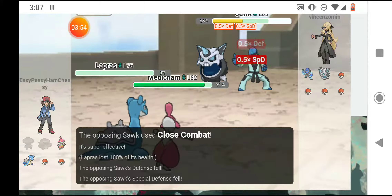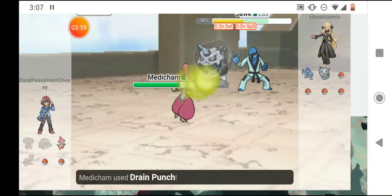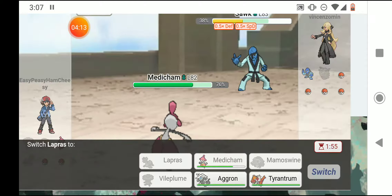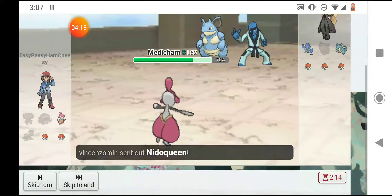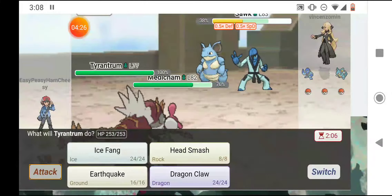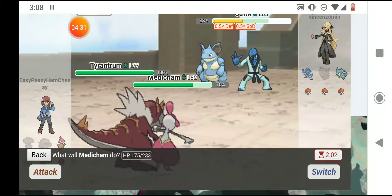Just in case it lowers both their speeds and doesn't take it out — but it doesn't matter because he one-shot Lapras, hit me with a Freeze Dry, it didn't do all that much but I hit him with a Drain Punch and it did a lot — it one-shot him actually. Now I need to figure out how to beat Sawk. I don't have a Psychic type move so I'll send in... Nidoqueen would be four times super effective, so I'm going to send Tyrantrum in.